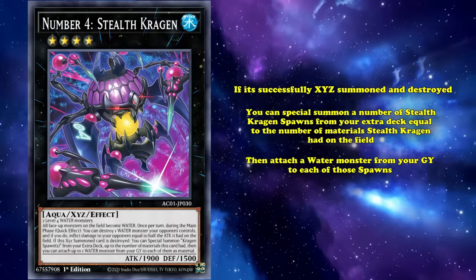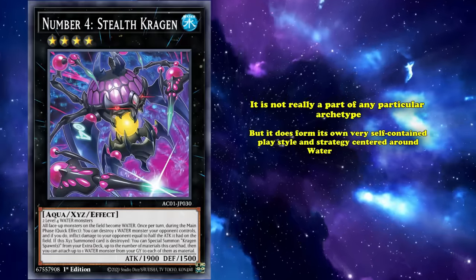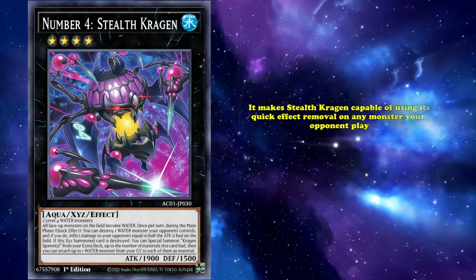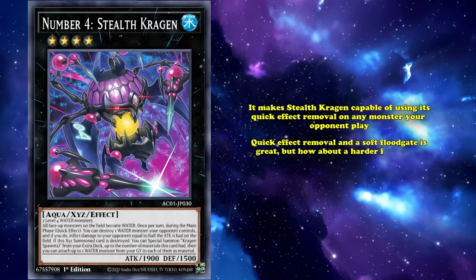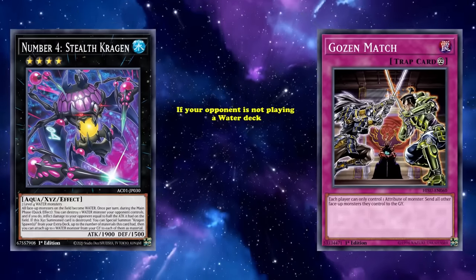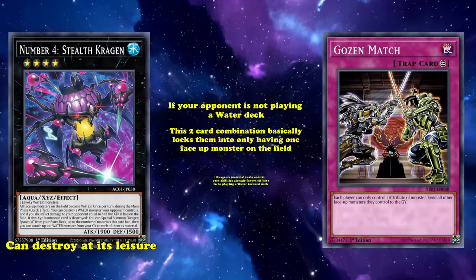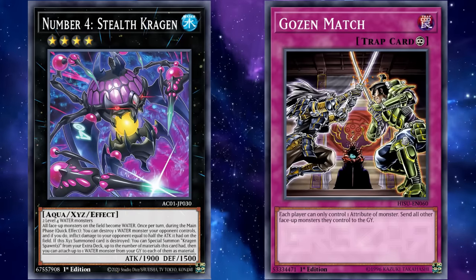Stealth Kragen is one of the most unusual monsters in the game. It's not really part of any particular archetype, but it forms its own very self-contained playstyle centered around Water monsters. Its first ability to make all monsters on the field Water almost works as a soft floodgate, potentially affecting decks that need their monsters to be a certain attribute. More importantly, it makes Stealth Kragen capable of using its quick effect removal on any monster your opponent plays. Kragen's ability to make all monsters Water also creates an extremely potent combination with the infamous floodgate Gozen Match — basically locking your opponent into only one face-up monster on the field.